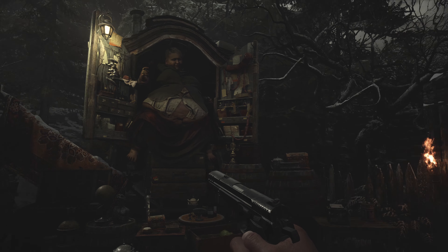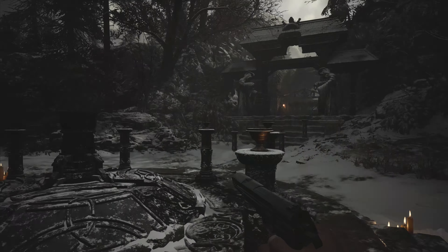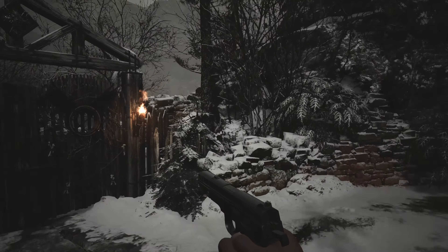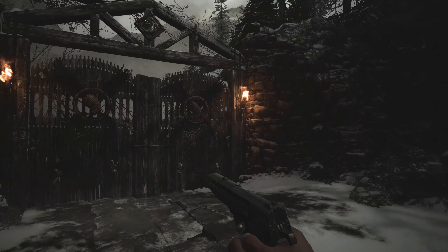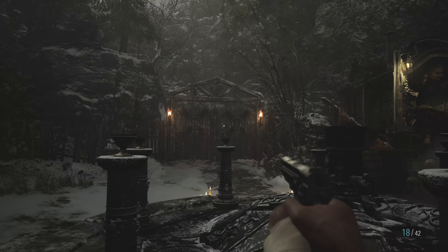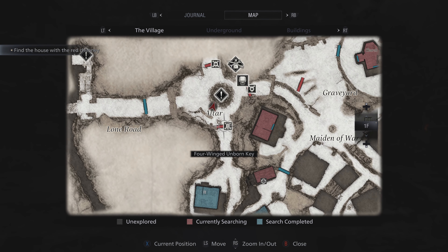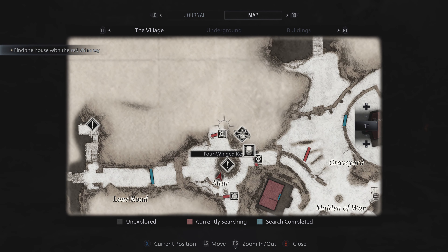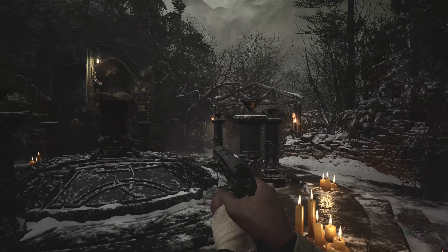Hello everyone, welcome back to Resident Evil Village. We arrived at this sort of altar area and we have a few different directions we could head into now. The first one over here is a doorway with four wings on it. The other one also has four wings, but if you check our map, one says 'four-winged unborn' and the other says 'four-winged key,' and the one I think we can go through is just called 'winged key.'